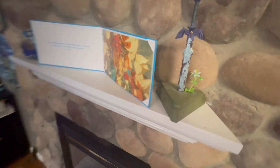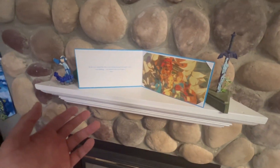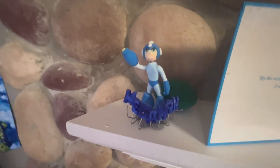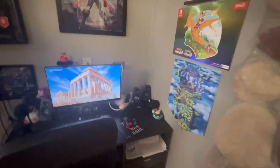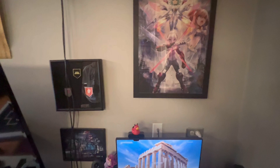Next up we have our little shelf. Zelda. Mega Man — I made this Mega Man years ago out of Model Magic, so yeah, he looks kind of weird, but it's cool. Computer desk — nothing exciting at all. It's just a computer desk. I do have a couple posters up on the wall here.